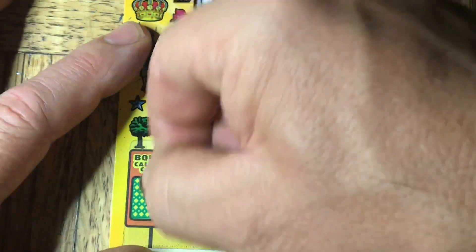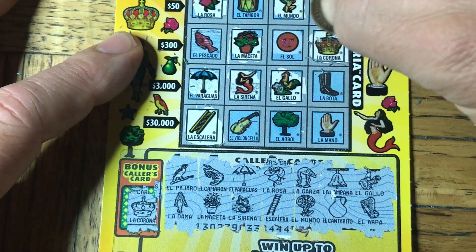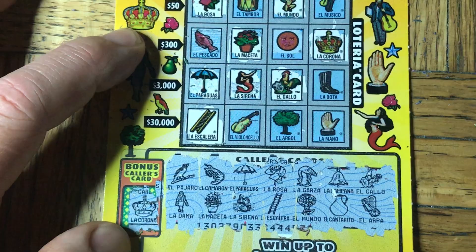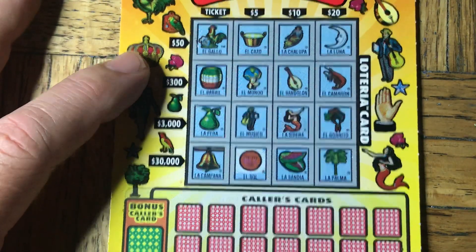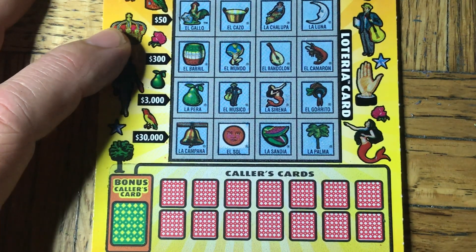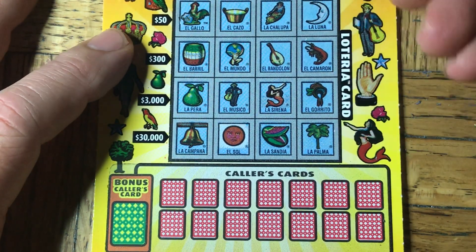And then the last one, the bonus one, is gonna be a crown — we do have a crown. But it is not a winner. Boy, this is gonna be a tough round between these cards not winning and my butchering of two languages at the same time. That's pretty brutal. Let me try the last card of four and see if these tarjetas can be ganadores para nosotros — yeah, that's my Spanish. Sorry about that.